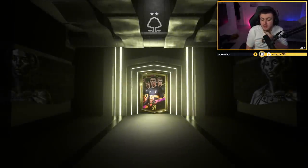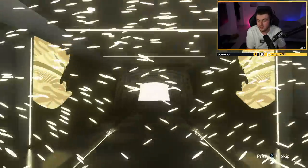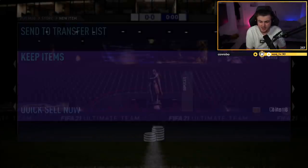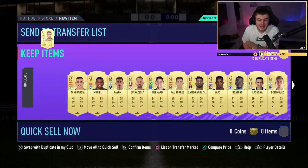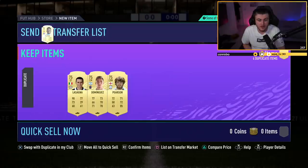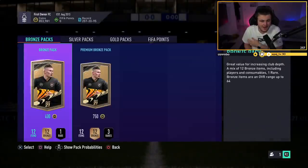Second 100k pack for Sam - what are we saying? No walkout unfortunately, but it is a board. Spanish left back - oh it's bad, isn't it? It's Gaia, 83 rated. Gabriel Jesus? Sadly not. Could have been a lot better. But we're still on a good run for rewards - we made over 100k from just one pack alone. So roughly 150k made from Gold 1, maybe 200k if he sells absolutely everything.